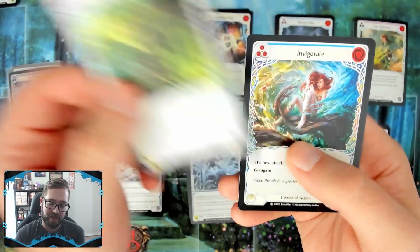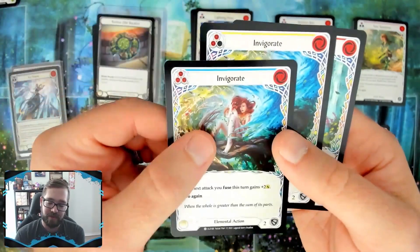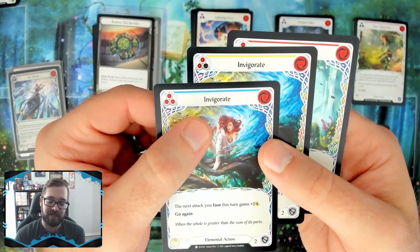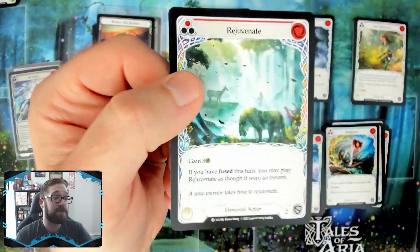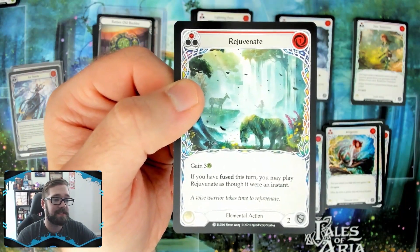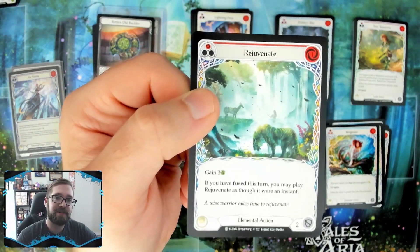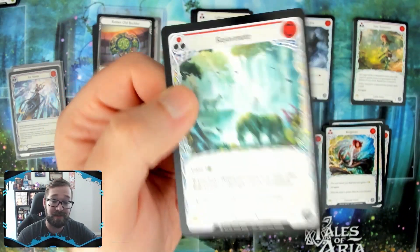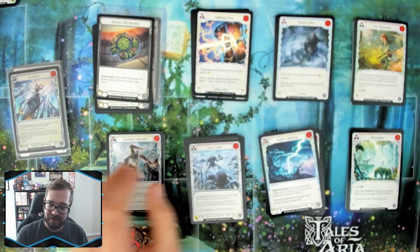Looking at the generic element stack: we have blue Entwine Ice, blue Entwine Lightning, and blue Entwine Earth. You'd want to see red Entwine Lightning if playing lightning. Entwine Ice yellow and red are progressively better. Entwine Earth in blue is okay when fused — comes across for six. We have two Invigorates, which are fine in Briar to generate an Embodiment of Lightning token. Rejuvenate almost never makes the deck cut — it's only good in a very specific control Briar situation.